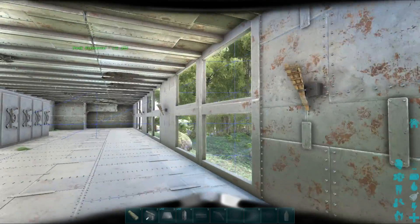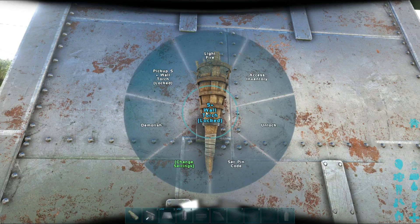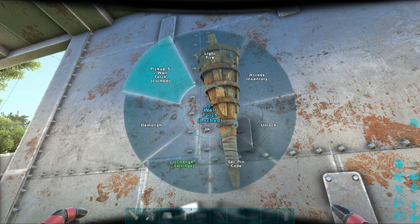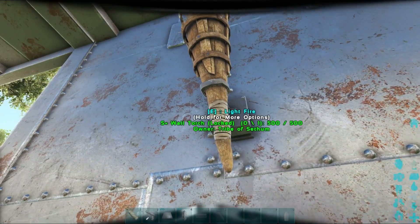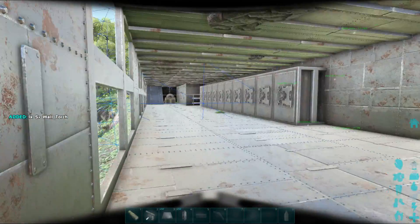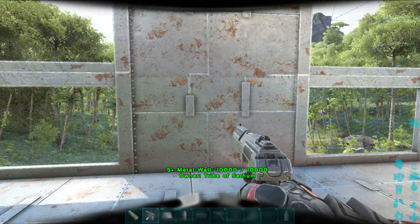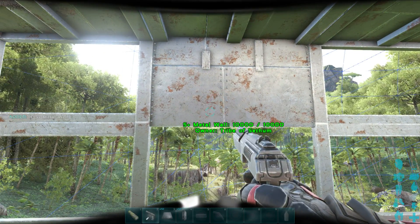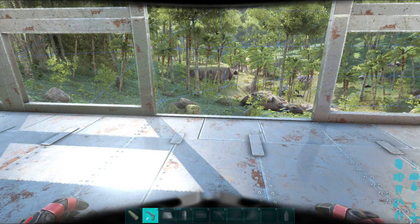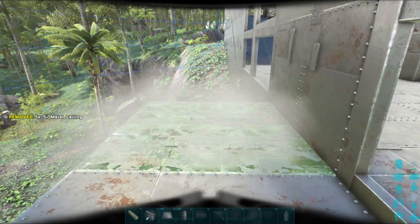First things first, before I demolish anything I need to pick up the torches — I don't want to lose them. I'm going to be expanding with ceilings, then I'll connect the ceilings with pillars to the ground, which should create a base for our base — let's call it that. I'm wondering if I should demolish all the windows and stuff — probably not, I'll do that at a later time. I'll need to pick up those lights as well. I'm going to try and fully enclose the bottom if that's an option.